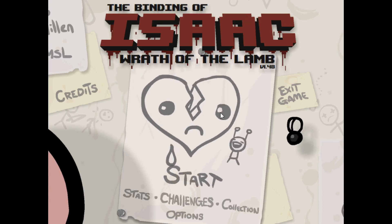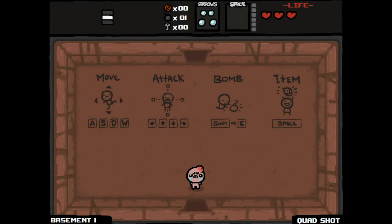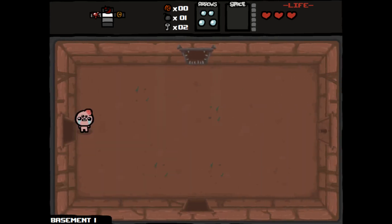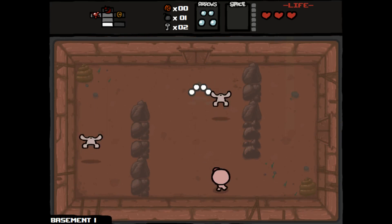Hey everybody, Austin here with some more Let's Play The Binding of Isaac. Let's continue on our challenge runs and we'll go with Spider Boy. This is probably gonna give me spider shot. We start out with quad shot, so assuming that because we have quad shot, we have no more item rooms.